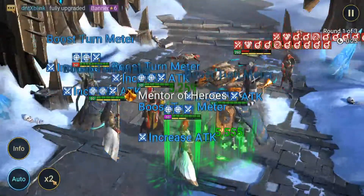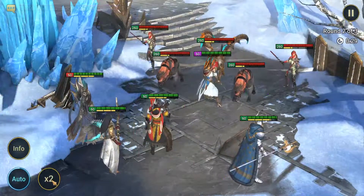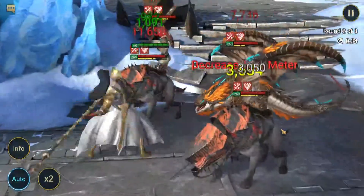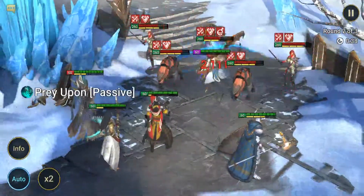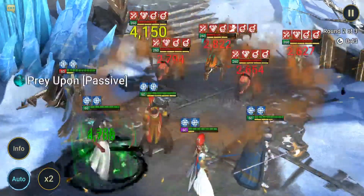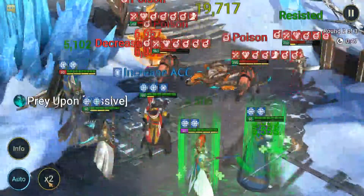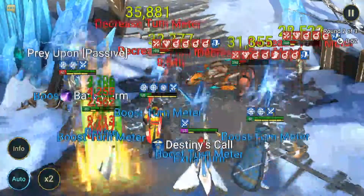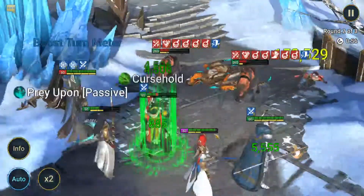I wonder how well Eleonariel would do on the team as well, because she just nukes the poisons out. You need to pull a Xavia so badly — Xavia or Eleonariel, because they do the same thing, just Eleonariel is Magic instead of Force. Perfect timing on Nathalel there. I like how every guide just becomes a Nathalel highlight video.